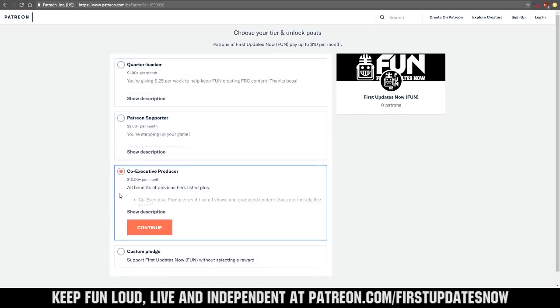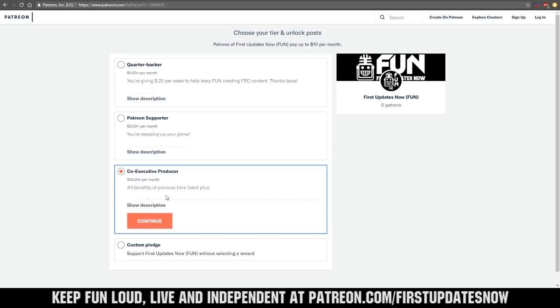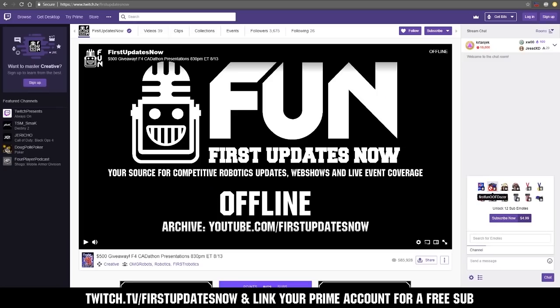We need your help to keep FUN Loud Live and independent. Help us by visiting our Patreon to pledge your support at patreon.com/firstupdatesnow. You can also support FUN Live on Twitch for a few bucks a month or by linking your Prime account for free and clicking Subscribe.